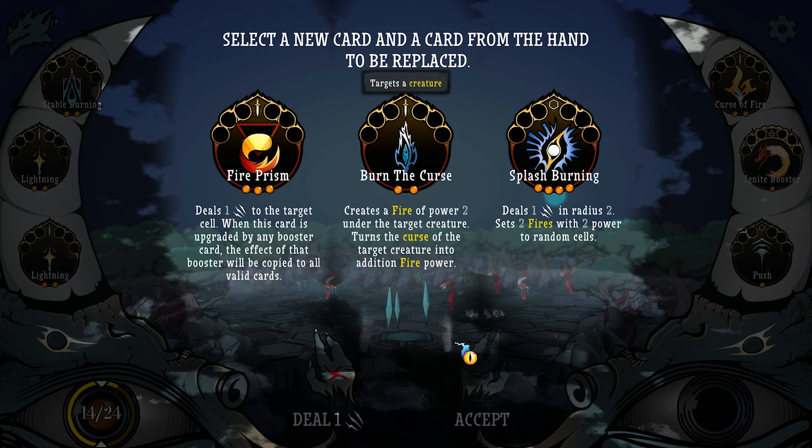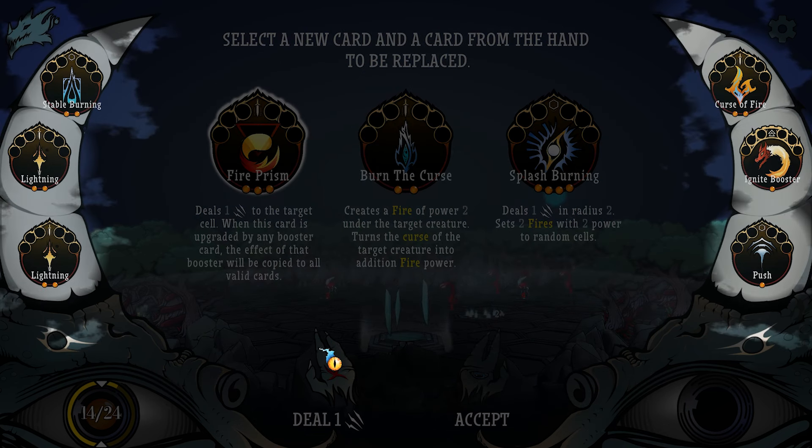Burn the Curse: creates a fire of power two under the target creature, turns the curse of the target creature into an additional fire power. I think it's saying if something has a curse, it'll turn into a fire thing. Heals one damage in radius two, sets two fires with two power to random cells. I guess I'm most interested in this, and I'll replace a basic lightning.